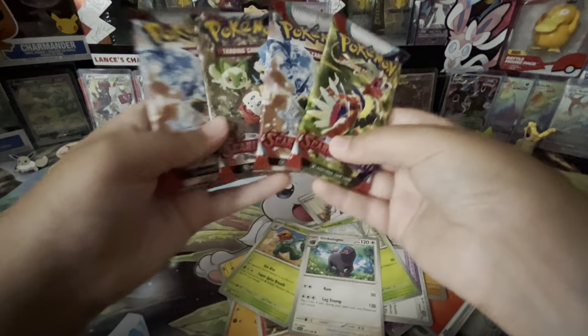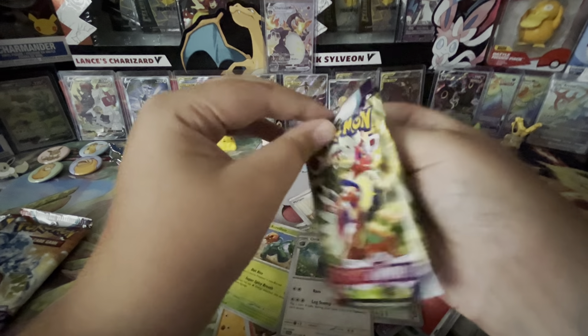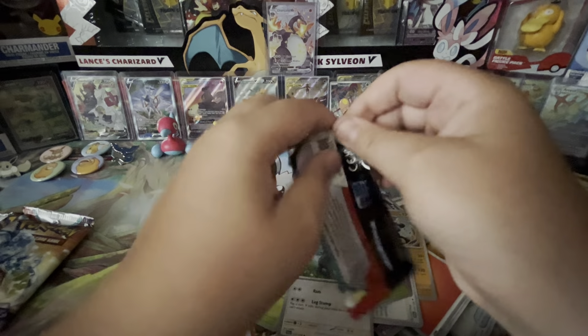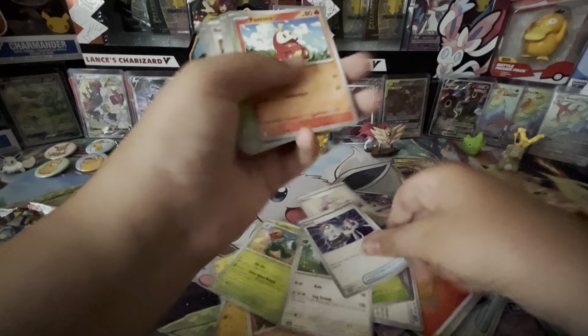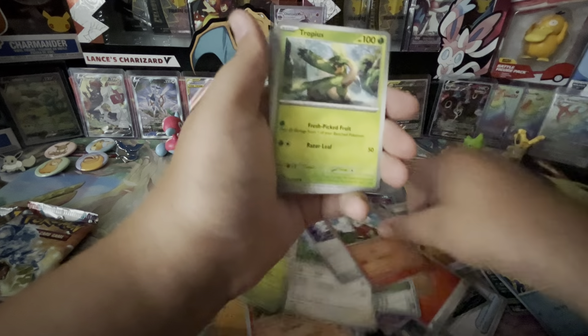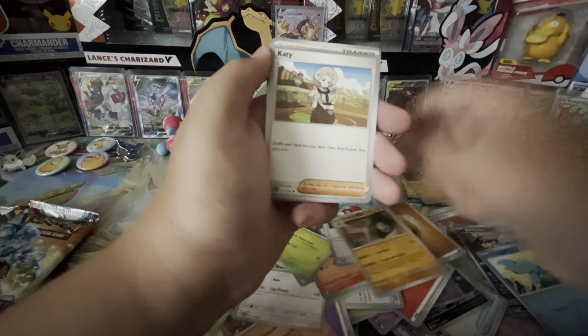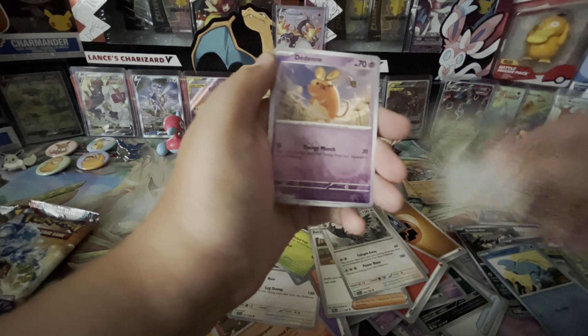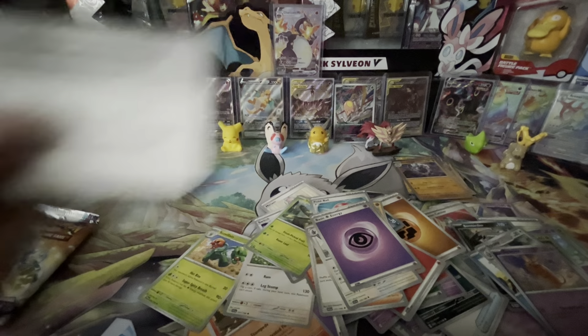Almost got all four pack arts. Just gonna go straight through it. We got Switch, Foycoco, Tropius, Pokeball, Sandaconda, Katie, Starraptor, Starrabia Reverse, Didna Reverse, and Annihilate Hollow. There's your code card.